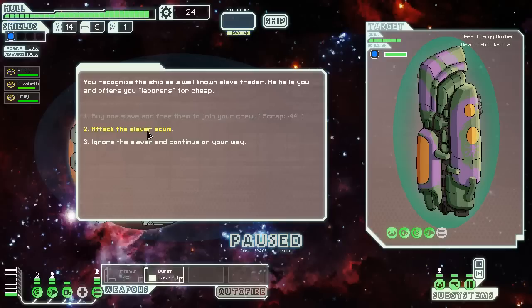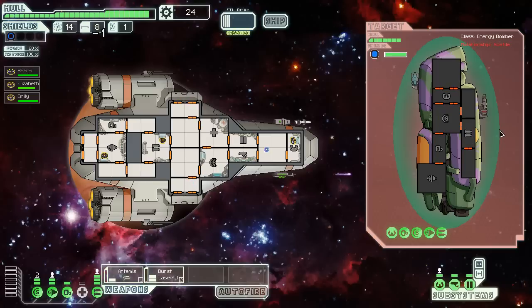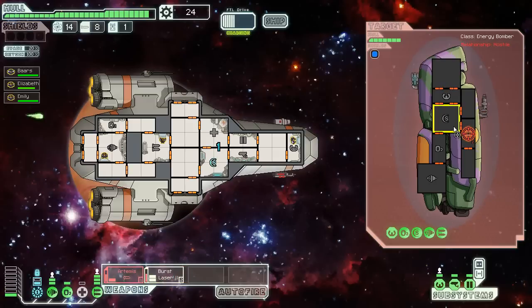Oh good, a slaver. That works pretty well because I can always use more people in my crew. Let's just start with this kind of setup and see if they hit my shields. Oh good, they just missed entirely. Right now it's just a matter of seeing if I can knock them out in time and then repair my ship a little bit.